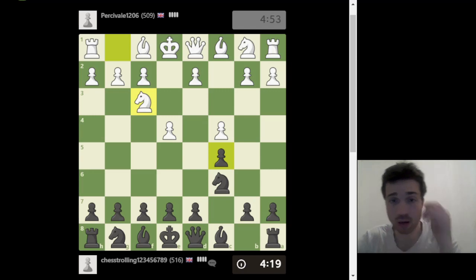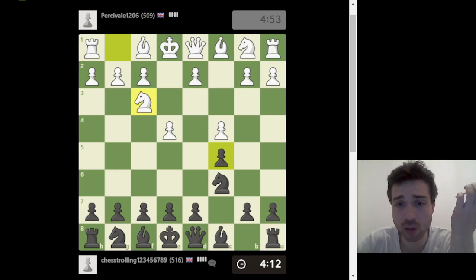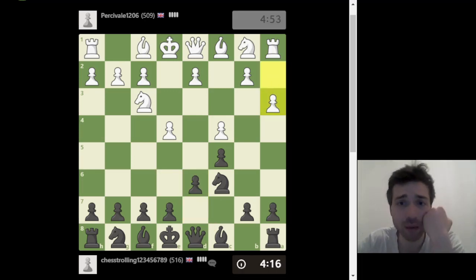I'm going to get both bishops out and also develop the other knight. Let's play pawn to d6 to get this bishop out. I'm not going to be focusing on theory against players at this level. Look at his move — a3 — that doesn't make sense. I'm going to be developing my pieces.